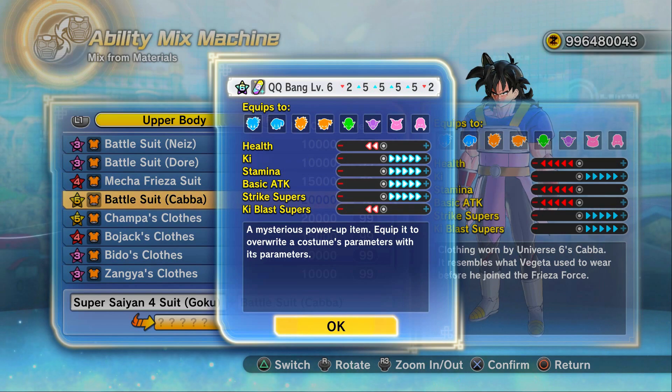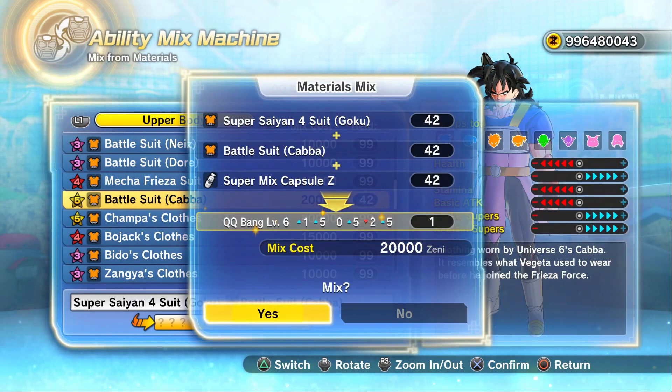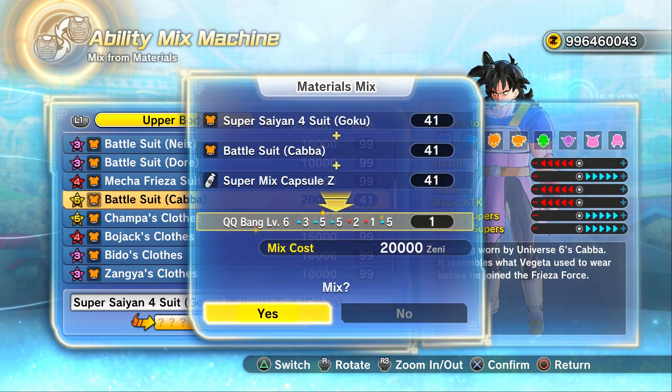That's nearly perfect, you could argue. If you are running a Saiyan character that is just using strike skills, you don't need any points in Ki blast supers — it could maybe try and get some points in health, but again it's not the worst stat for Saiyans. We've got like 40 more we can make.